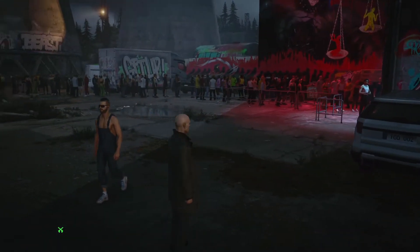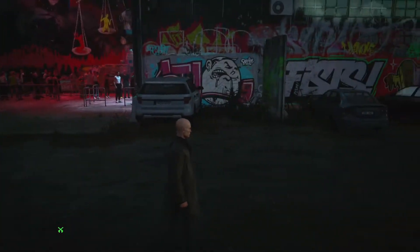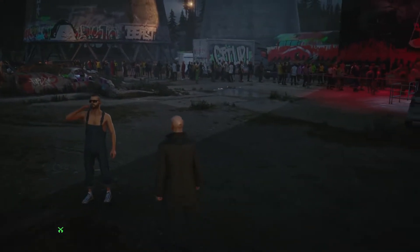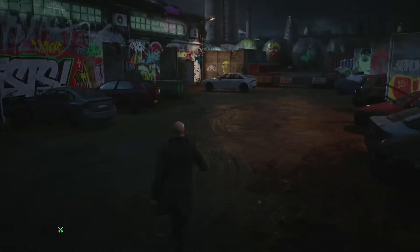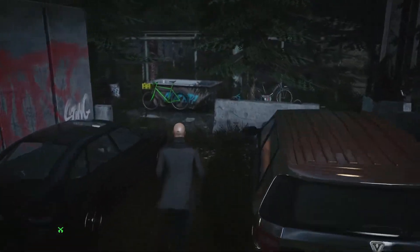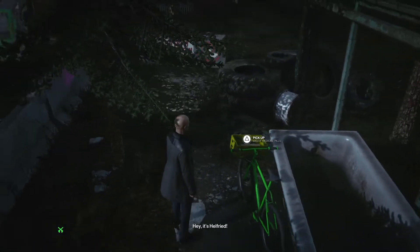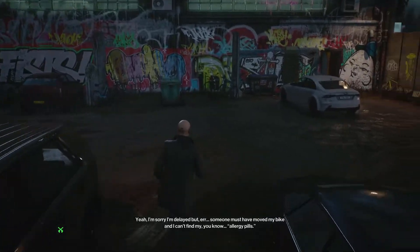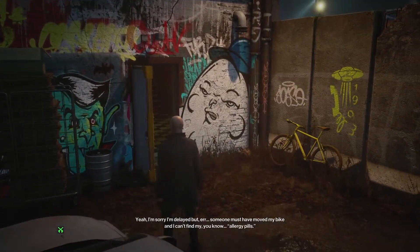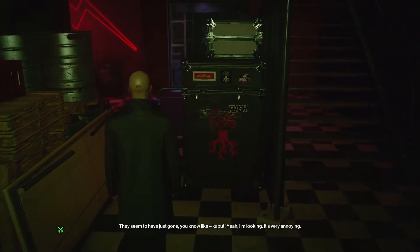If you haven't unlocked any shortcuts yet, I'm gonna show you how to get into the club. There's a guy here who is looking for his pills — they are by this bike here. You can pick them up and give them to him, and he'll escort you into the club. But you can't take any weapons with you that way, so be careful if you picked up the gun.